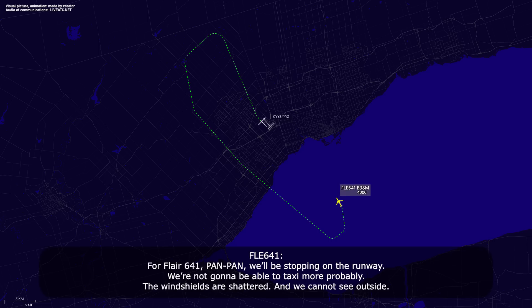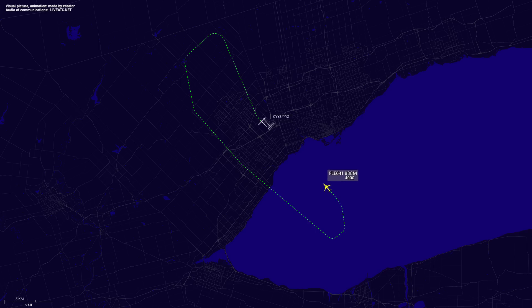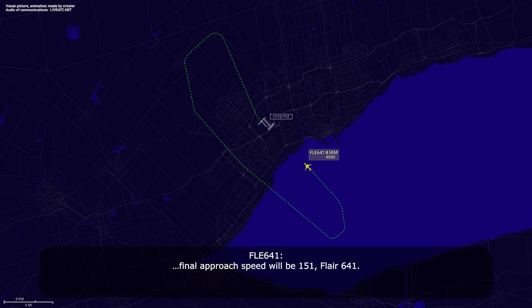Flare 641, we'll be stopping on the runway — we are not going to be able to taxi most probably. The windshields are shattered and we cannot see outside. Copy that, I'll pass that along. Approach speed will be 151, Flare 641. Check that. Contact Toronto Tower 118.35 now — they're expecting you. 118.35, Flare 641.